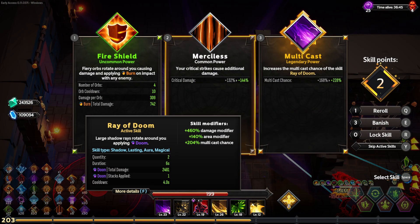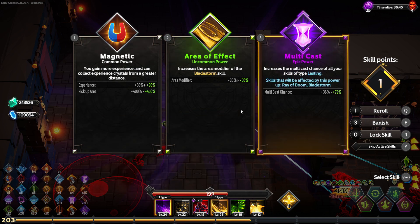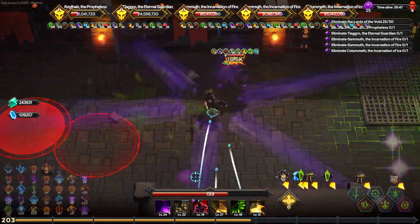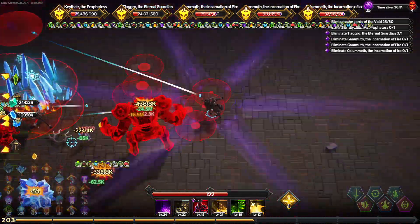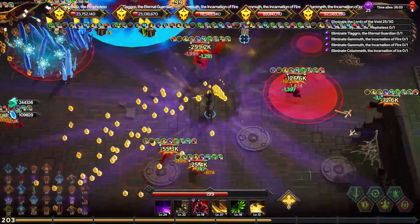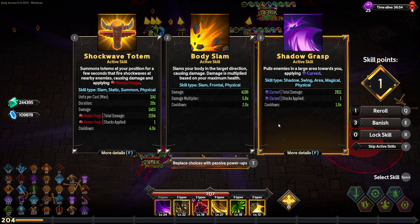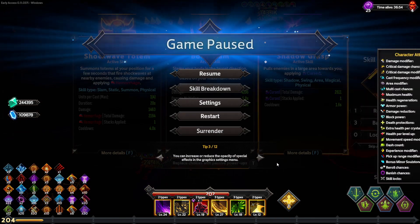Multicast. Ray of Doom again — it's already 200% multicast, it's kind of nuts. Ray of Doom and Blade Storm. Area Blade Storm — click area Blade Storm, maybe they'll put it even more outside the screen. I need to get all that. Yes. Shadow Grasp — how much damage?